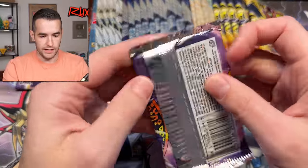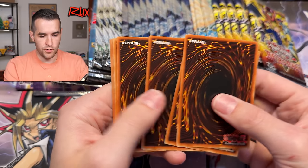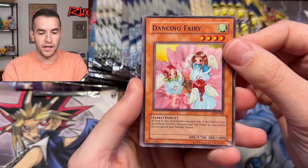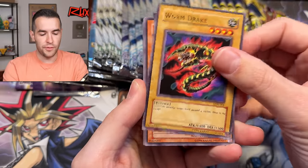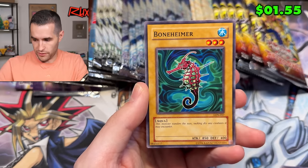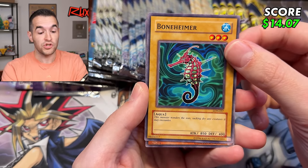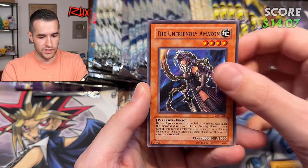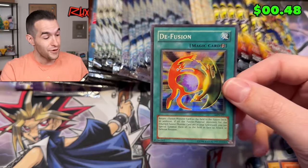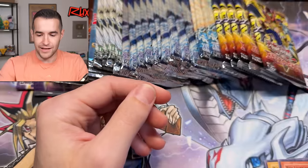Let's open a Labyrinth of Nightmare pack — we haven't done that yet. Do not give us any nightmares. One, two, three, four — can we get a secret rare? Gemini Elf, Last Warrior from Another Planet, Dark Necrofear, The Masked Beast, Revival Jam — Zombyra! That's cool, I'll pull that out for Goat Format. And a Defusion. Heating up — two foils in a row, we're getting hot.